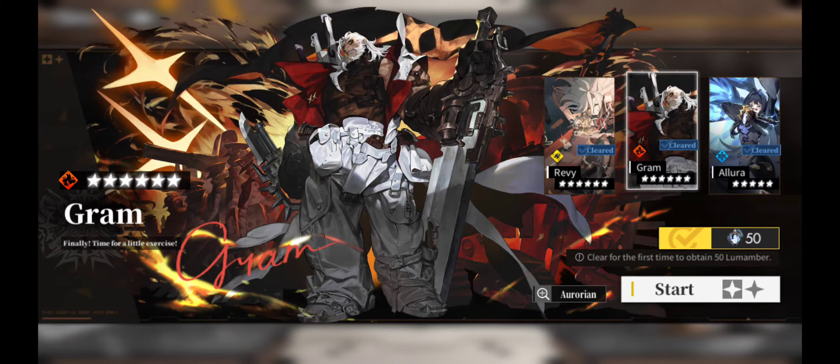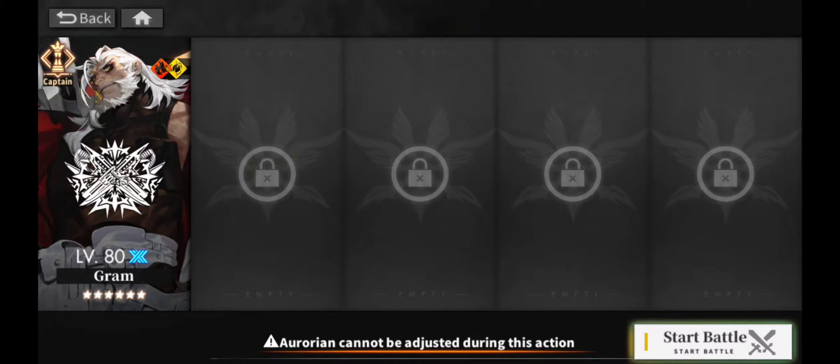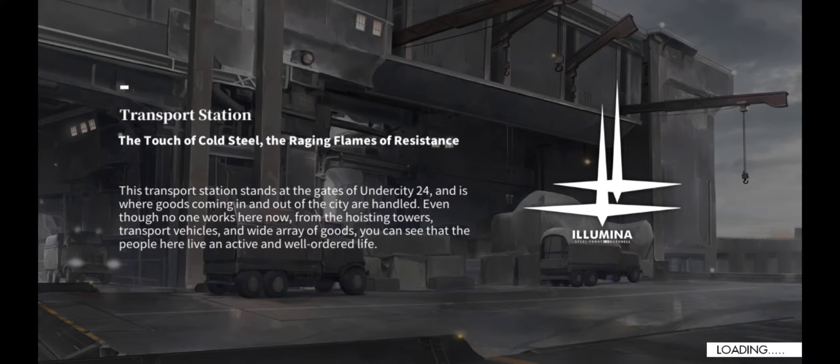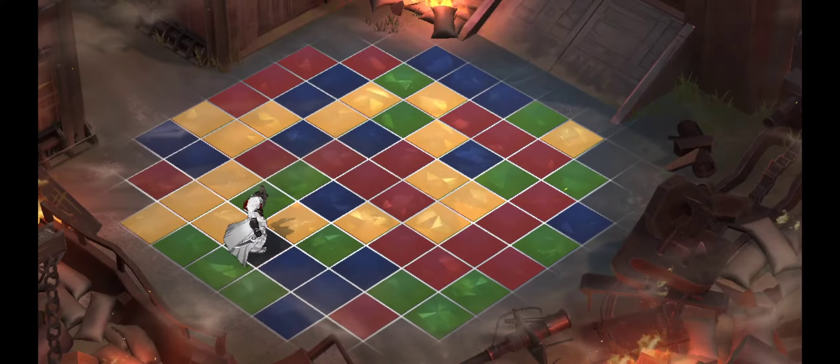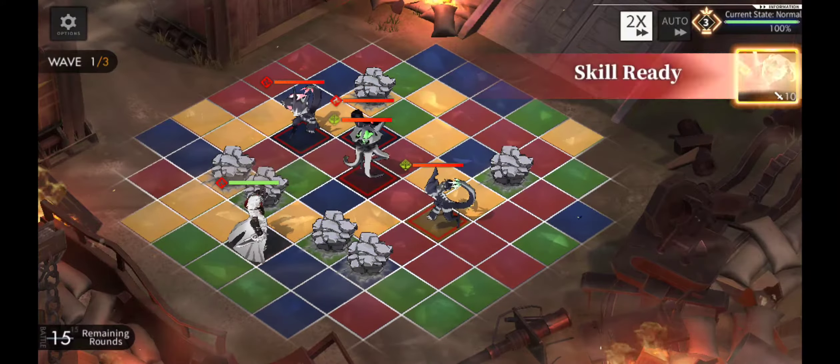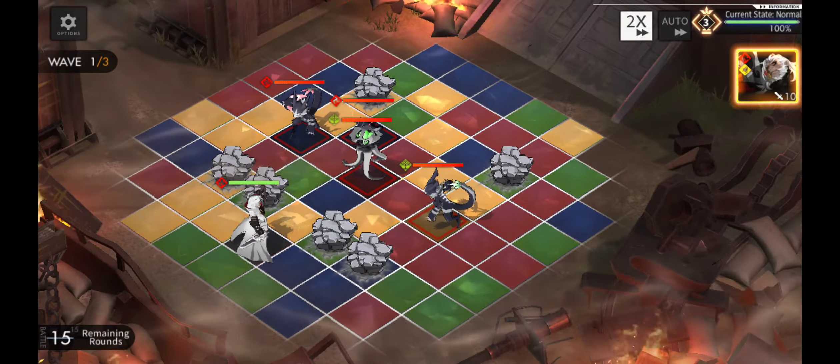In this video we'll talk about Grammar, the new fire detonator. First let's try this Aurorian Trial which is included in the event. I made an account and I tried pulling him because he looks so cool, and I got him in my second ten-pull. But first let's try here in the Aurorian Trial, and later I'll show you how he is used in my game.